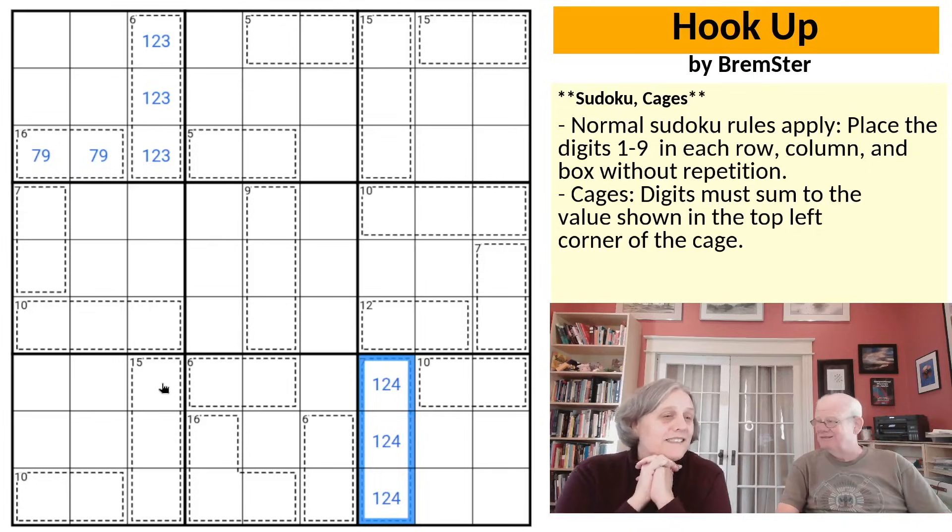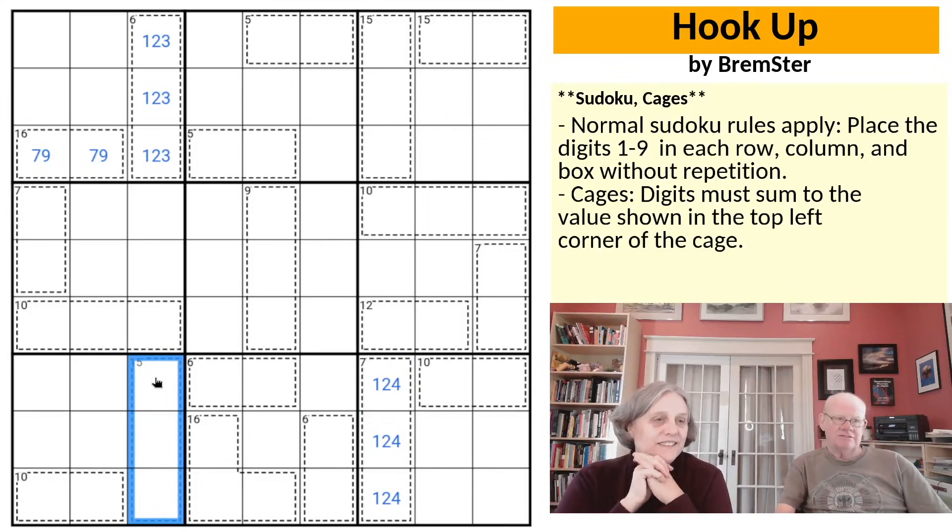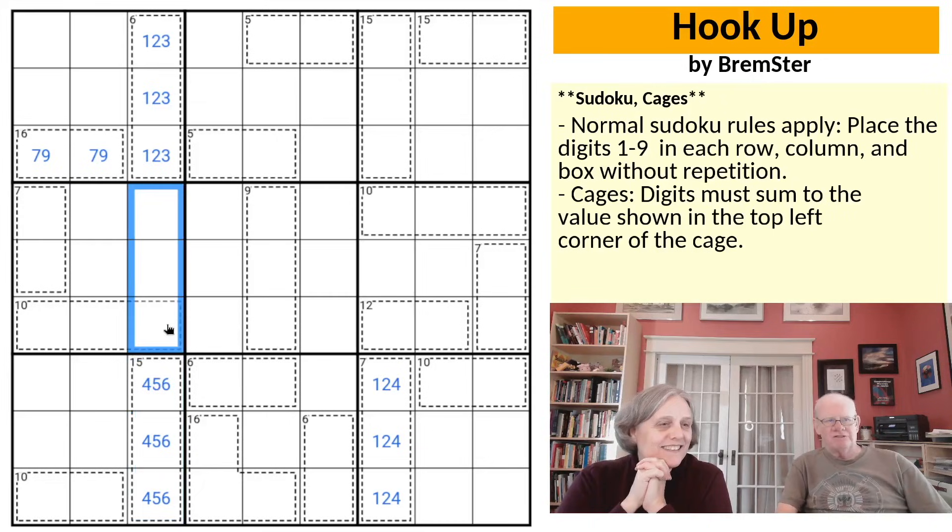Going to the 15 cage: because this now can't have a 1, 2, or 3 in it, the smallest we could put in is 4, 5, and 6 — and 4, 5, and 6 adds up to 15. So that has to be 4, 5, and 6. Then just complete out the column: 7, 8, 9.